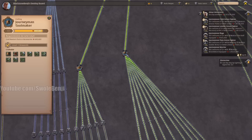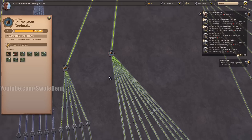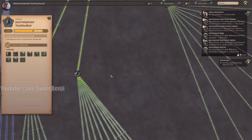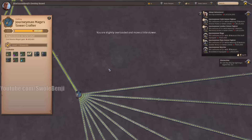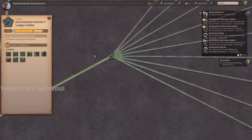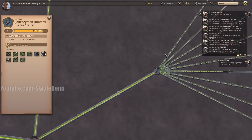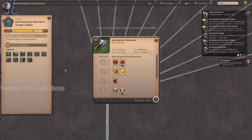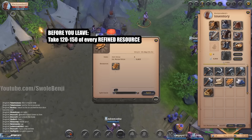Very important: before leaving tutorial island, take at least 120-150 of every refined resource. With a bag and boots, you'll be overweight at 115 — that's fine. We need these refined resources to craft tier 3 gear faster, because once out in the main world every resource node will be mega-camped. You can now leave to the mainland or stay and level more if you're a completionist — this will take three hours total. An old strategy of buying mules for 3 silver from the tutorial market is unnecessary on the East Asia server, as you can buy mules from NPC starter markets.